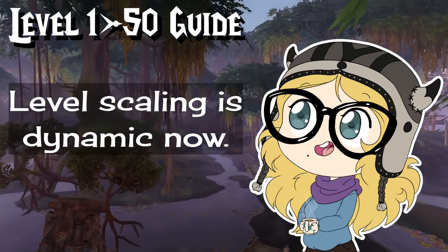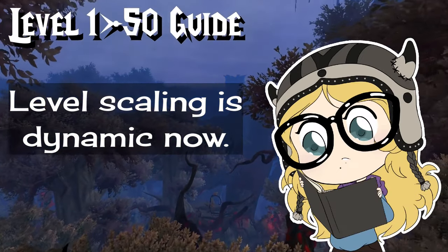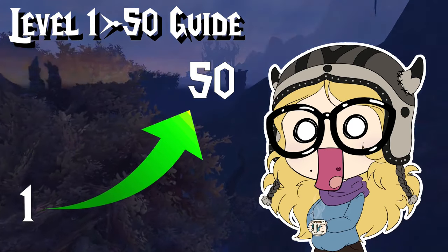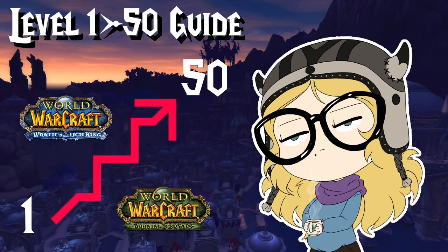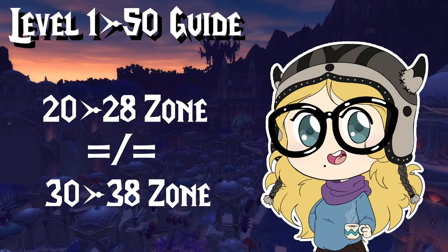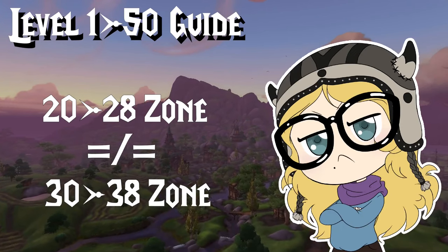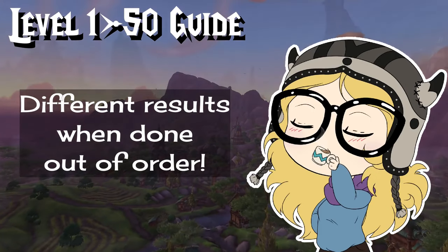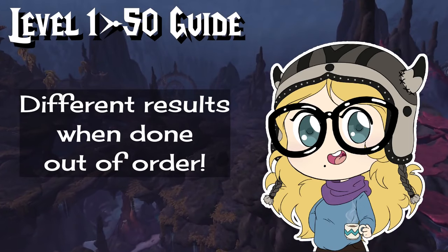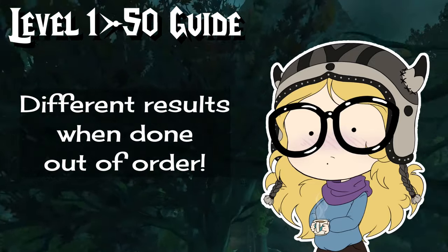For those of you who have seen my old guides or have been playing since at least Battle for Azeroth, you'll know that the leveling system has changed. The entire 1 to 50 experience now scales dynamically as one whole unit rather than being separated into static chunks by expansion. This means that if you level through a zone and go from 20 to 28, and then do that same zone on another character in the 30s, you will not get the same 8 levels. So the zones in this guide are best used in the order presented. If done out of order or in a different level range, you'll notice the results will change drastically, and you could actually come up a few levels short at the end.